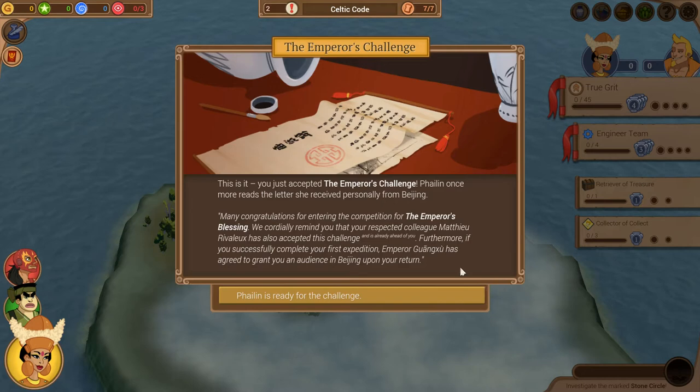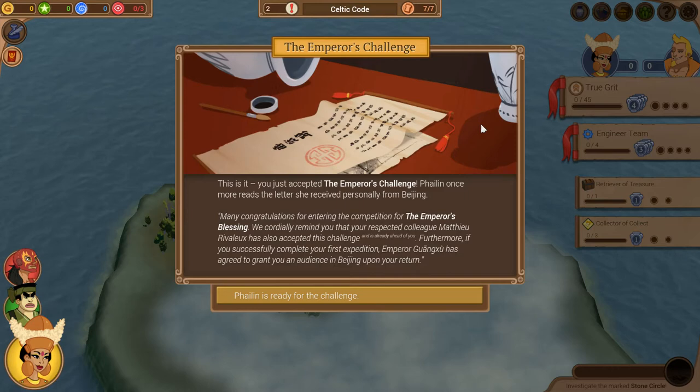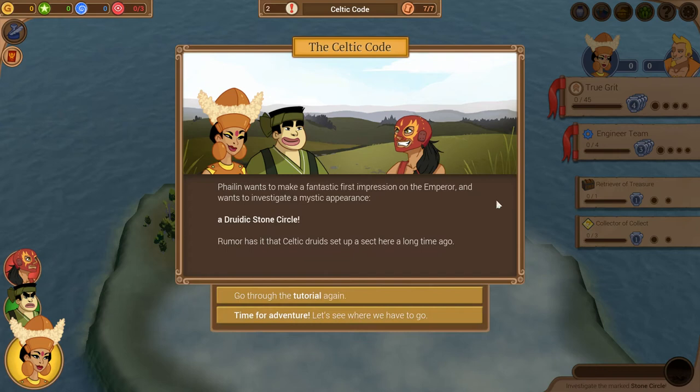We've just accepted the Emperor's Challenge. Phailin reads the letter she received personally from Beijing: 'Many congratulations for entering the competition for the Emperor's Blessing. We cordially remind you that your respected colleague Matthew Rivalu has also accepted this challenge and is already ahead of you. Furthermore, if you successfully complete your first expedition, Emperor Guangzhou has agreed to grant you an audience in Beijing upon your return.' Phailin wants to investigate a druidic stone circle.